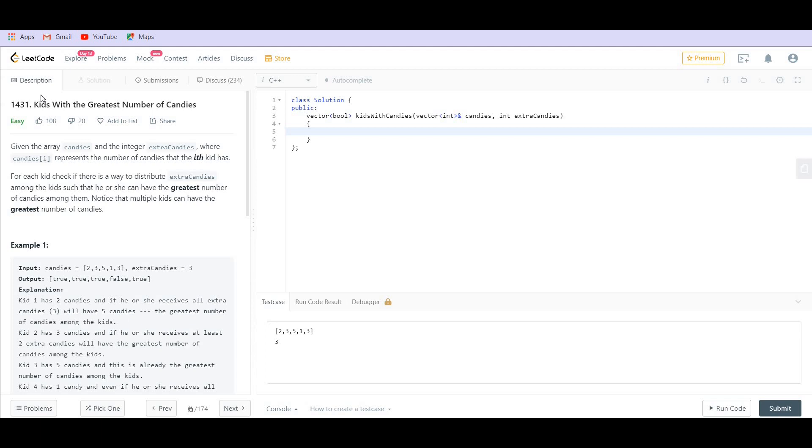The problem description says that given the array candies and an integer extra candies, where candies[i] represents the number of candies that the i-th kid has. For each kid, we need to determine if there is a way to distribute extra candies among the kids such that he or she can have the greatest number of candies among them.